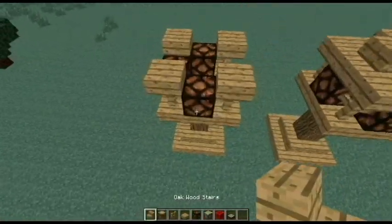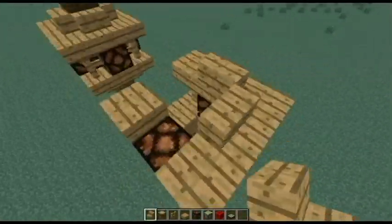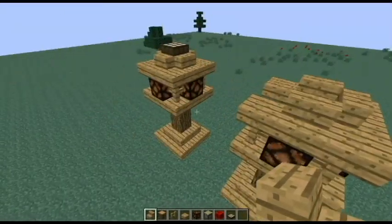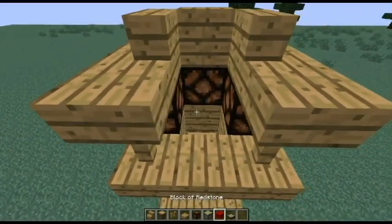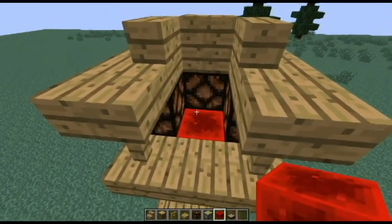So then you want to take your stairs and add them on top of the redstone lamps. Here's what you want to do now: you want to take a block of redstone and place it in that hole that you made.